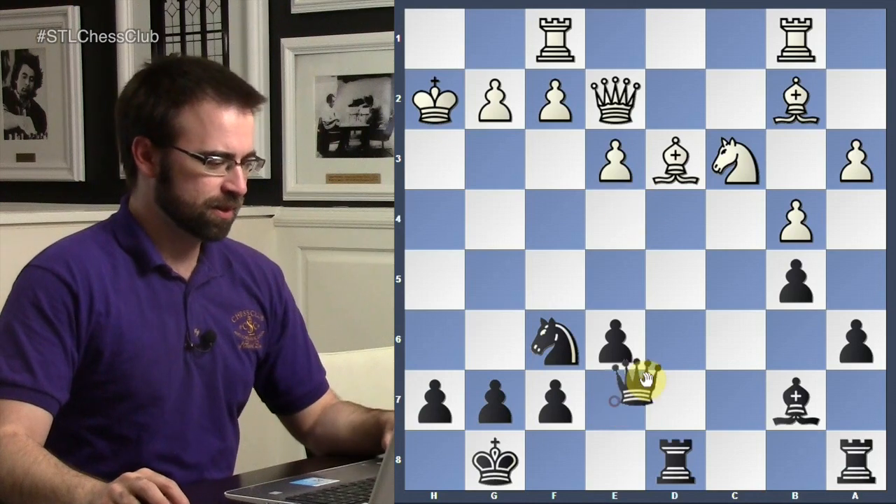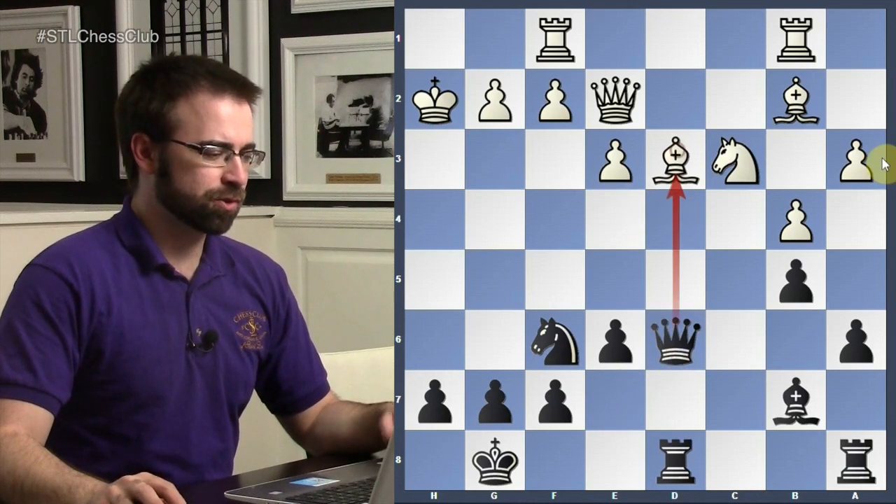The point is queen to d6 check — you're winning a pawn with the bishops bearing down.